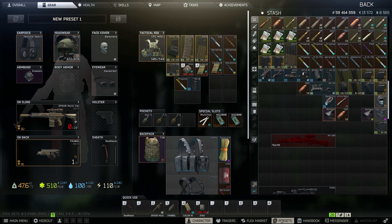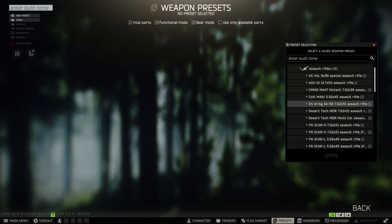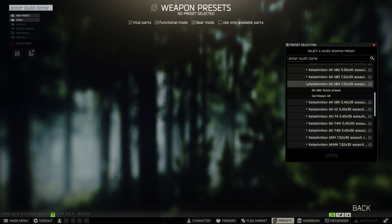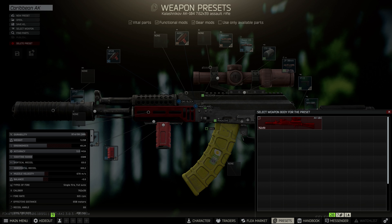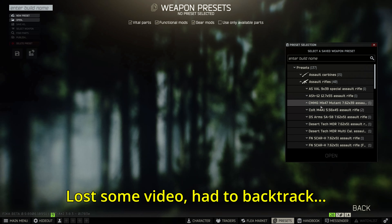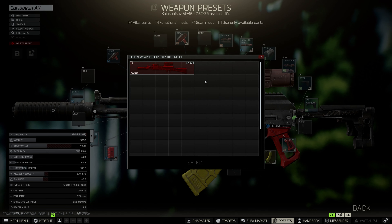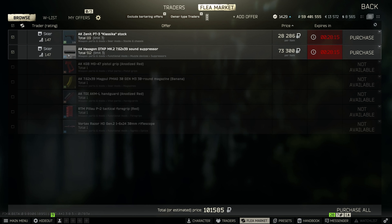If I exit out and want to come back to my presets, I go to the bottom of my menu to presets. Here's all my guns - assault rifles. Let's find the AK-104... there it is - Caribbean AK. Open that up and here's my gun. It's saying we want to build this gun and here's the gun in your stash we can build with. I select that gun - now that's the gun I'll be building with. We want to assemble. That's why we save our presets.